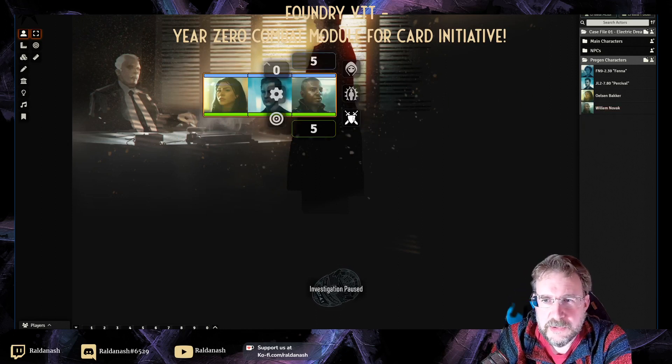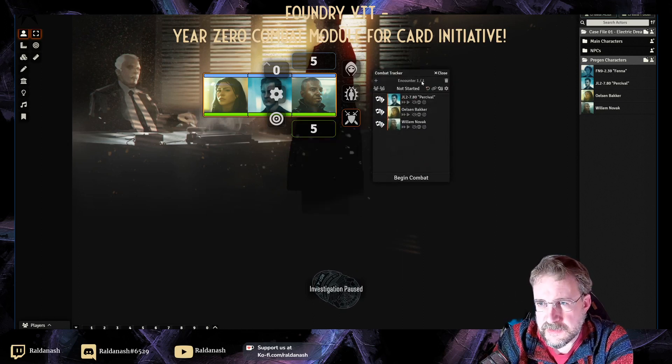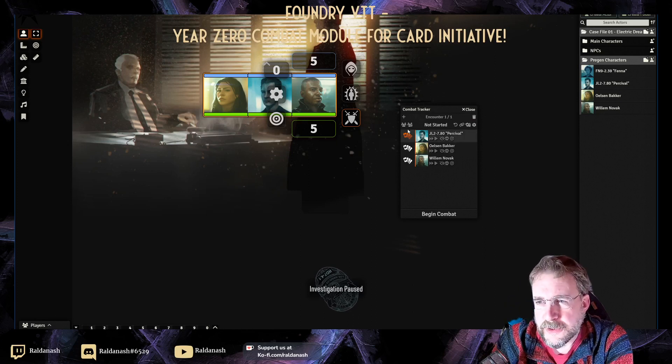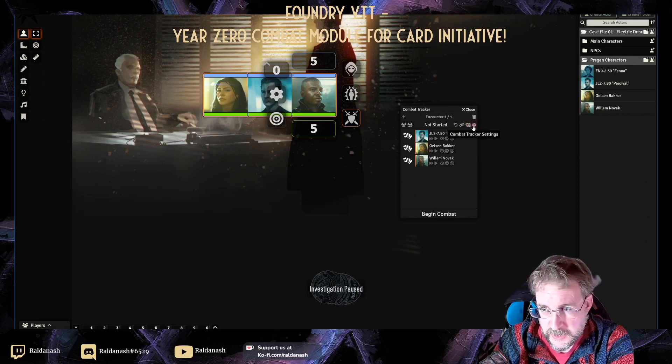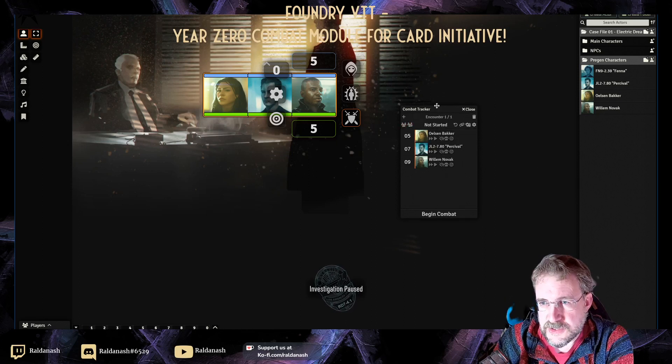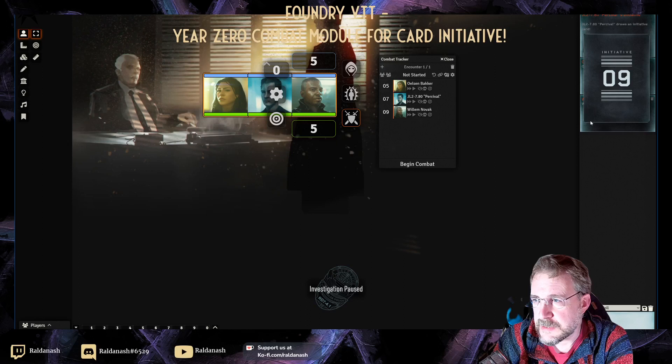I'll put those three characters into combat and pop out the combat tracker. You can now see that next to each combatant I've got cards instead of dice, and up top I've got a couple of extra options: Reset Initiative and Link to Scene — meaning this initiative setting is linked to the scene. You can reset the deck from here or via settings. I just clicked draw for everybody and in the chat you will now see nice little cards showing who drew which card — they even pop out, which is quite neat.